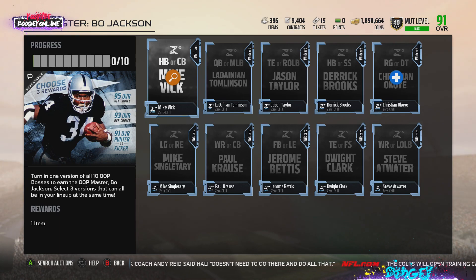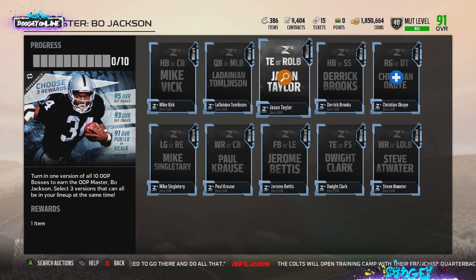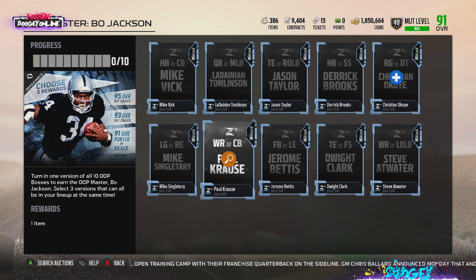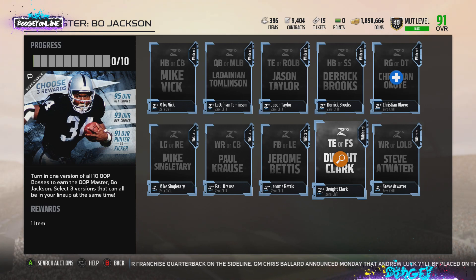Breaking down each particular OOP boss card: halfback, cornerback Mike Vick, quarterback, middle linebacker LaDainian Tomlinson, tight end, right outside linebacker Jason Taylor, halfback, strong safety Derrick Brooks, right guard, DT Christian Okoye — I already have him — left guard, right end Mike Singletary, wide receiver, cornerback Paul Kraus, fullback, left end Jerome Bettis, tight end, free safety Dwight Clark, and left outside linebacker Steve Atwater.